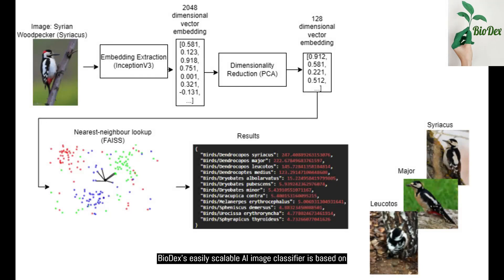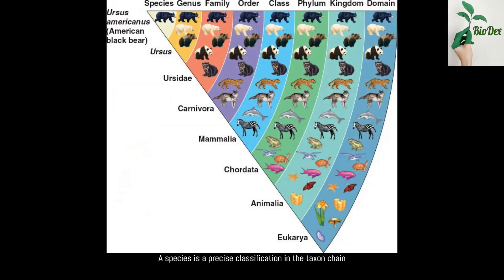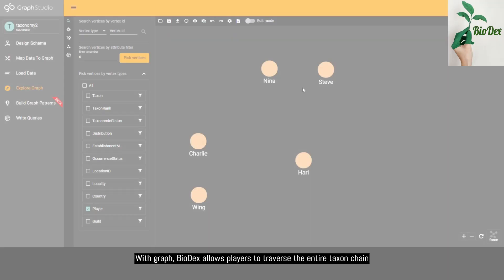Biodex's easily scalable AI image classifier is based on feature extraction, dimensionality reduction, and fast nearest neighbor lookup that can identify 10,000 different species to begin with. A species is a precise classification in the taxon chain, so as you move towards kingdom, classifications become broader and more general.